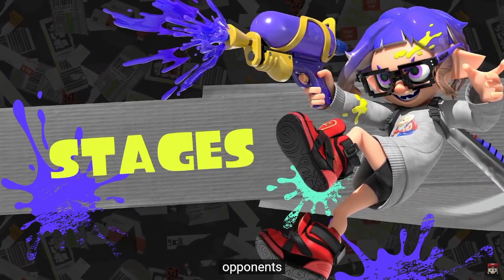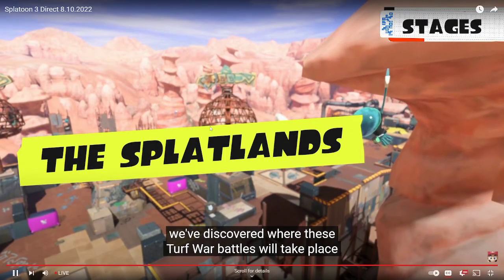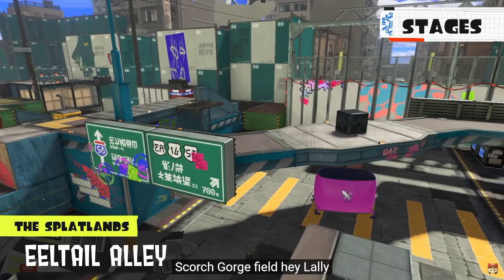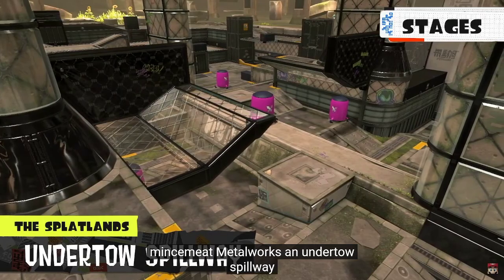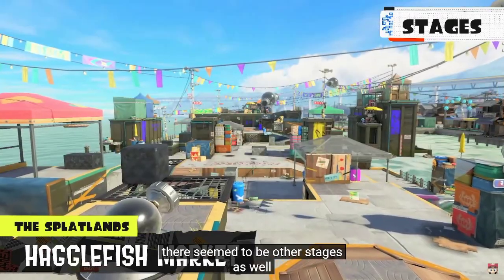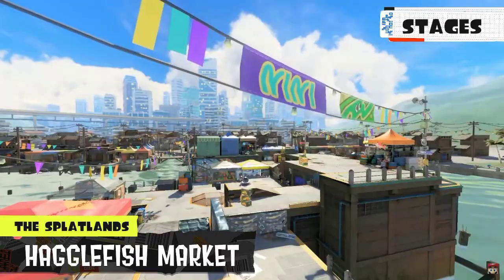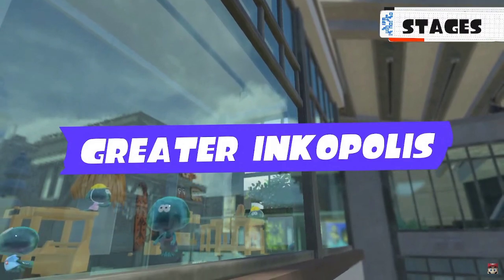Turf war battles will take place across several stages. Stages confirmed for the Splatlands include Scorch Gorge, Eeltail Alley, Mincemeat Metalworks, and Undertow Spillway. There seem to be other stages as well, including Haggle Fish Market — a pier filled to the bream with street vendors. Several stages from Greater Inkopolis also return.